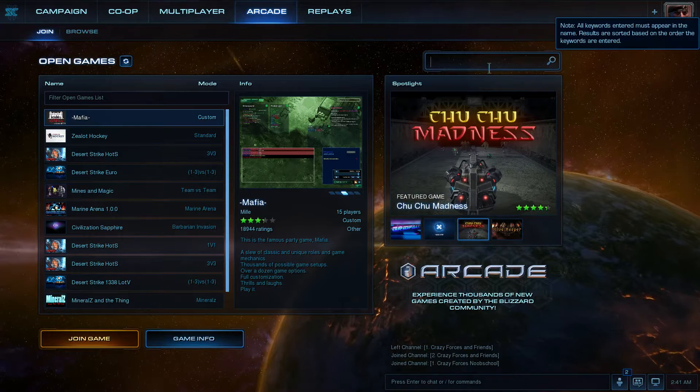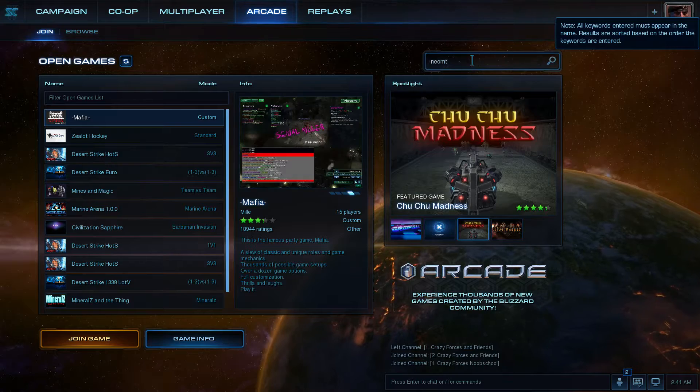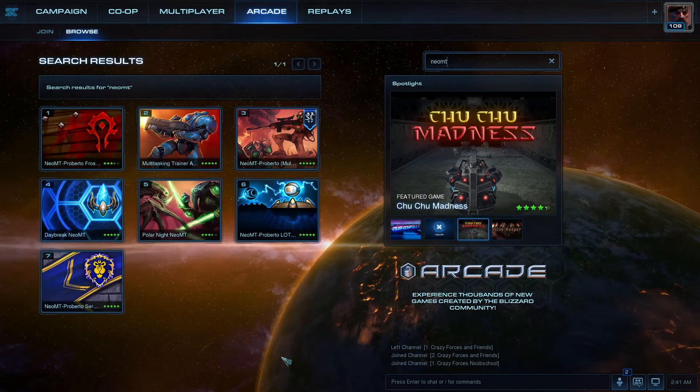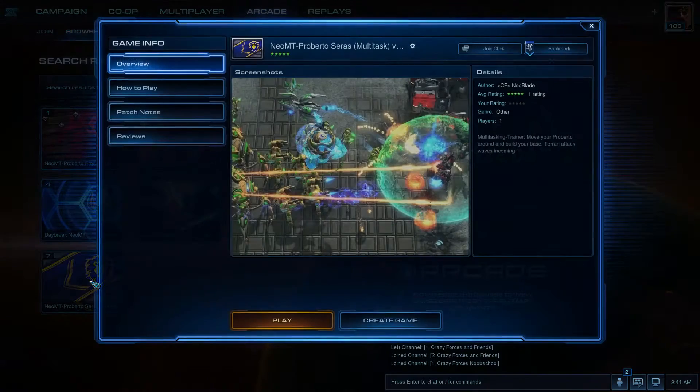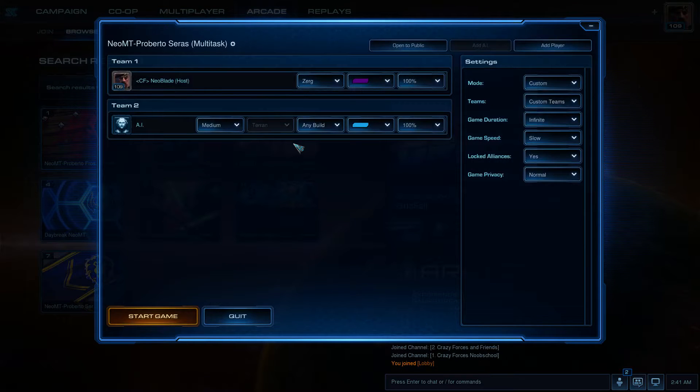Call me Neoblade. This is the Staircase Step 2. We are in the Arcade and we choose the brand new map Neomt Proberto Seras, using Ruins of Seras.